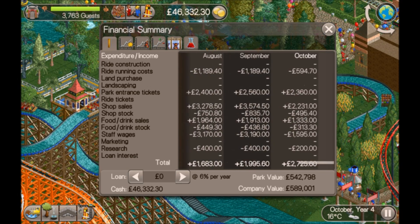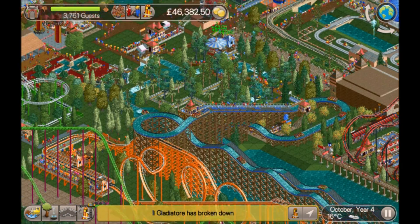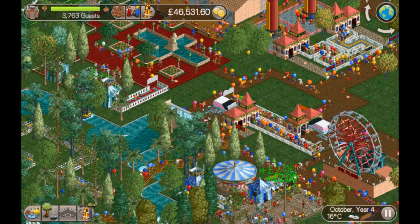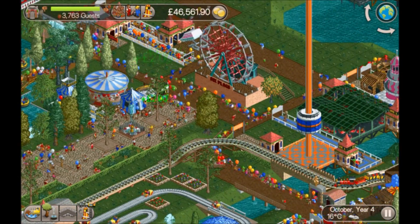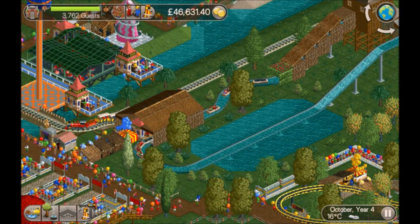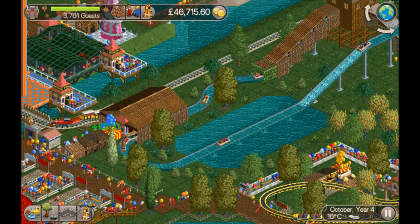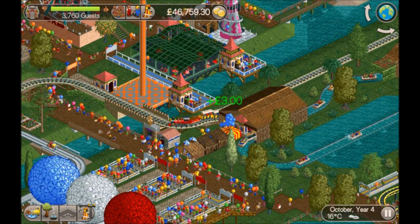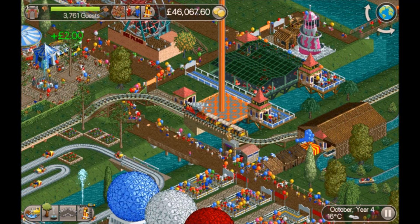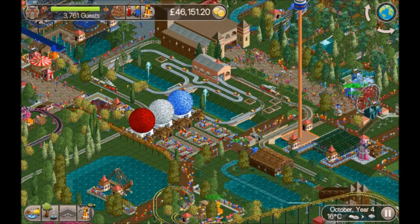We've got the merchandise stalls there and we're making loads of money — still making good money every month, three to four thousand. Ticket sales have dwindled because I haven't really built anything for the last year or so, so guests haven't had much incentive to come in. Got loads of cash points around the park — it's always good to retain the guests you've got. This is one of the pre-built log flumes — you can't edit these, which is a shame, because I'd like to split the stations.